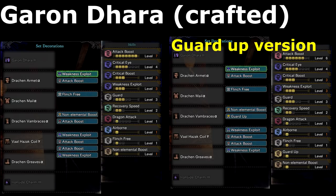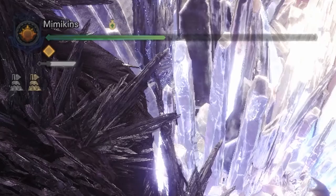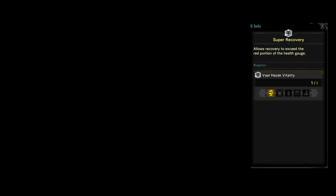However, if you prefer a more survivalist set, you can use armour with the skill Super Recovery. This allows you to constantly recover health even when blocking, as long as you don't have any damage over time effects — for instance, Fire Blight. I recommend the Empress Lance here to ease the need for sharpening as much since you won't have Master's Touch. There are four sets of gear which give this effect: Valhazak Alpha, Beta, and Gamma, which can be mixed and matched to achieve the set bonus.